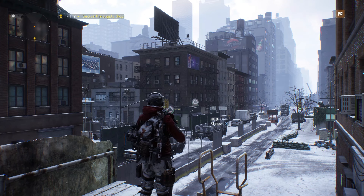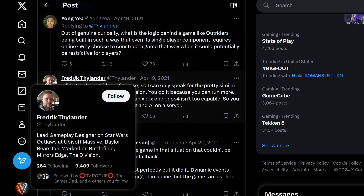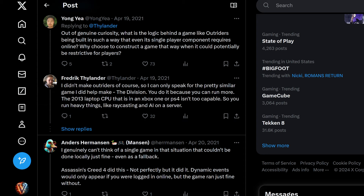Around the time Outriders came out — an online-only game — Frederick Thailander, a developer at Ubisoft Massive who worked on The Division 1, The Division 2, and previously at EA, entered a conversation about it. Someone asked: out of genuine curiosity, what is the logic behind a game like Outriders requiring online even for single player? Frederick responded: 'I didn't make Outriders, but I can speak to the similar game I did help make — The Division. You do it because you can run more. The 2013 laptop CPU in an Xbox One or PS4 isn't too capable, so you run heavy things like ray casting and AI on a server.'